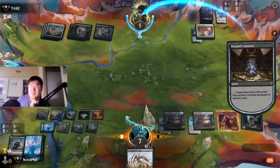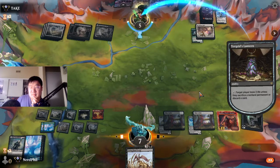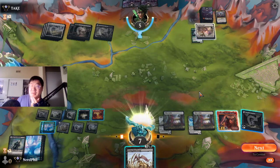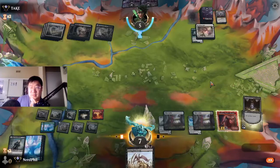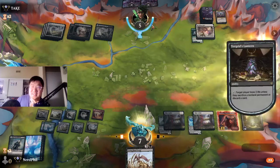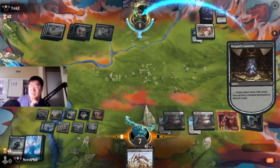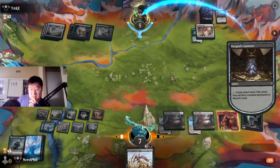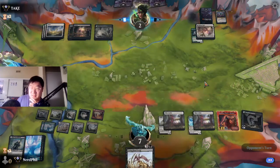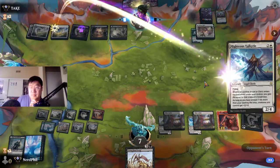Opponent discarded Legion Angel — that provides constant threats. I would have preferred to draw a land personally. They got rid of Rise of the Valkyries, which makes sense. The good thing about playing this with the Lantern is we usually have a lot of men out to abuse it. He took three damage, so he found something in his hand worth keeping — another Valkyrie.